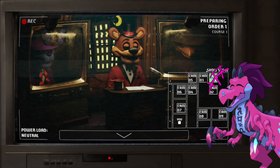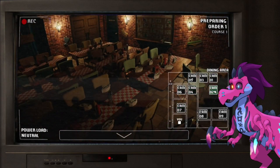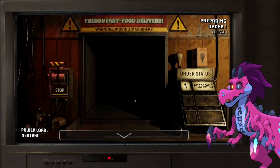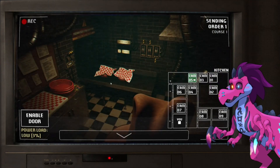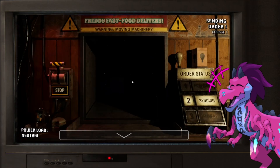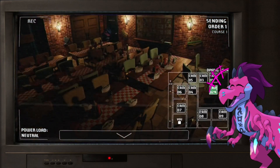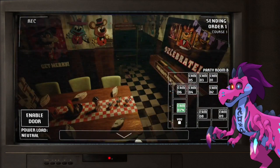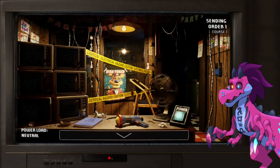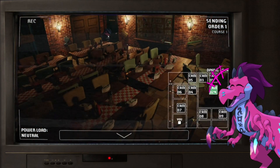Camera one is the show stage, and camera five is the kitchen — he's just cooking right now. Just getting a rough idea. So an order is being sent to one of these rooms, and when it says 'delivered,' that's what we're looking for. Bonnie's over there in camera two. They said it would be Party A, then B, and then me. So Bonnie's over here — I see Bonnie.